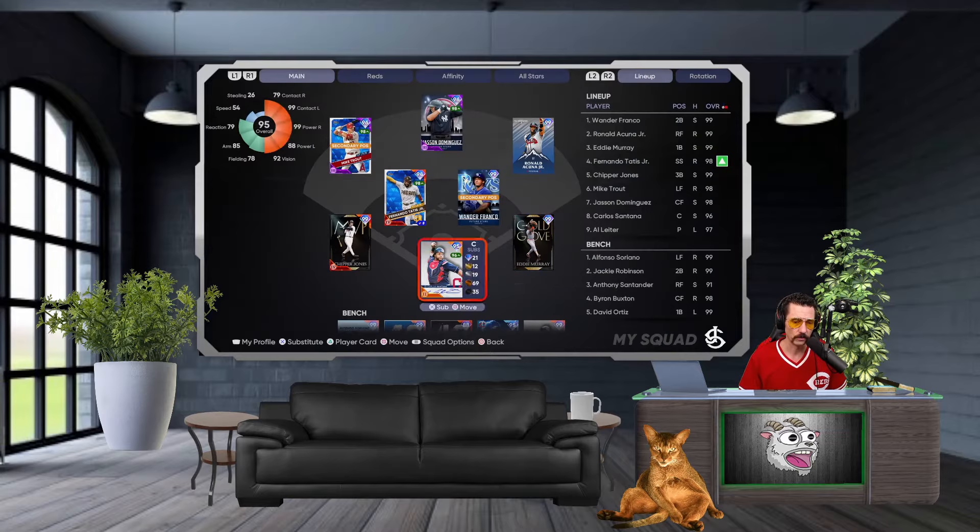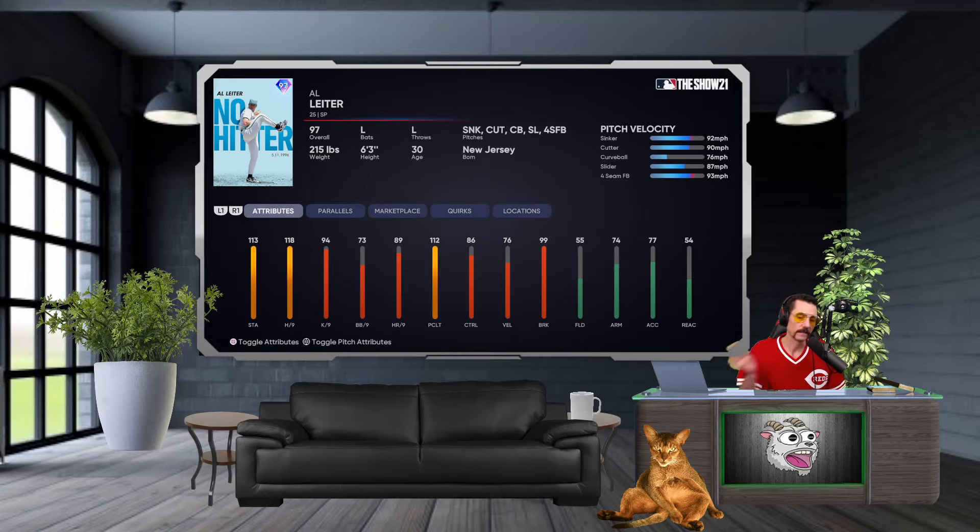We're also debuting the one and only Al Lighter — the card you get for the Battle Royale program. I grinded out 30 points on the last day to get this card, one of my favorites from last year. He's a 97 Diamond, his no-hitter card. Got a five-pitch mix with a sinker, cutter, curveball, slider, and four-seam fastball. Stamina 113, hits per nine at 118, K per nine at 94, walks at 73, home runs per nine at 85, clutch at 112, control at 86.